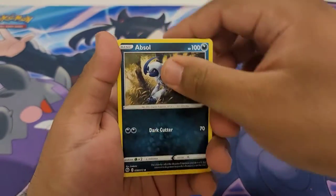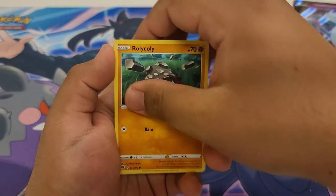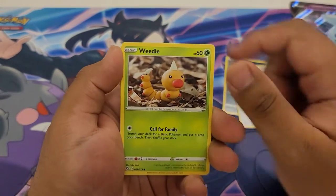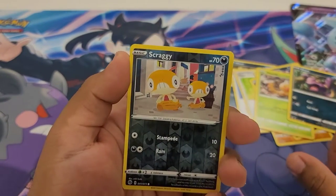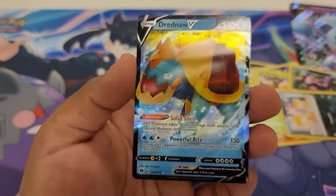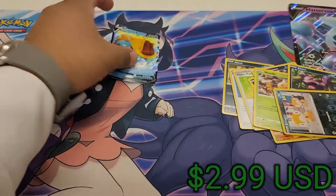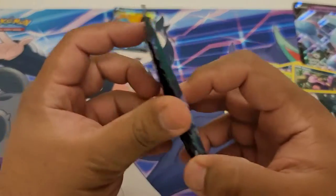We're going to start off with an Absol, then a Rotom Phone, Hyper Potion, a Rotom Kaleole, a Scraggy and a Scraggy, a Galarian Linoone, a Weedle, an Ekans, a Reverse Scraggy and a Scraggy. And then — look at that boy! We're going to start off nice with a Dreadnought V. I do not have this, so we will gladly take this Dreadnought V.